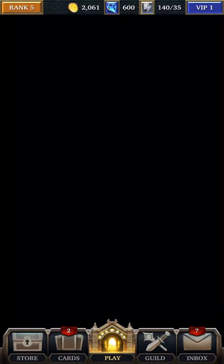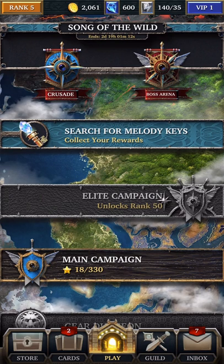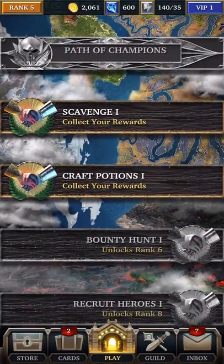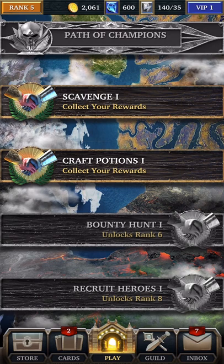So that is the basics of what you should expect as you're going through the levels. In the next episode I'm going to jump ahead and go to rank 10, because I want to show you some of the other things that are available. As you can see, as of right now at rank five, we still don't have access to bounty hunt and recruiting heroes. These are going to be additional ways for you to get more things.